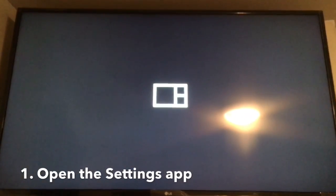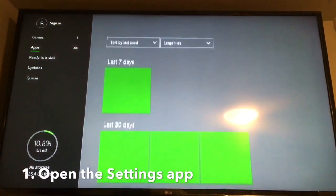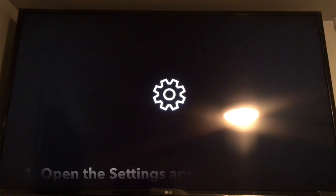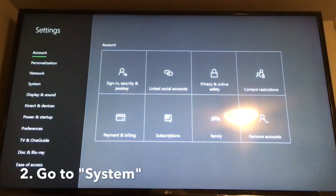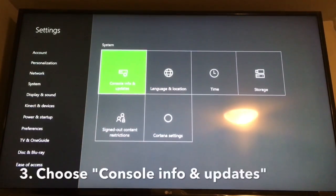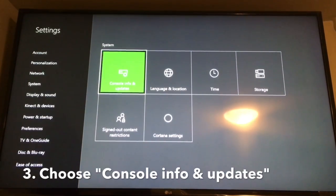I'll pick my games and apps over there on the side, then go to the Settings app. From the Settings app, we're going to go down to System. From System, we're going to go to the first one: Console Info and Updates.